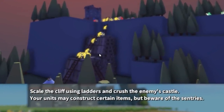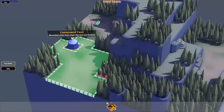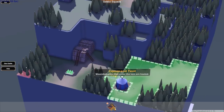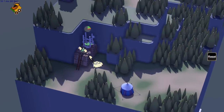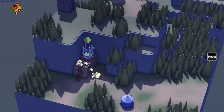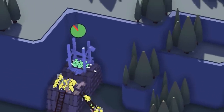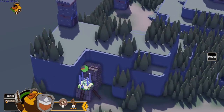Scale the cliff using ladders and crush the enemy's castle — your units may construct certain items, but beware of the sentries. Now that we have a better idea of how to construct things, I think this will start out better than the last one. We only have one unit. There are green guys — those must be the AI allies — and they look like they're building a rampart.